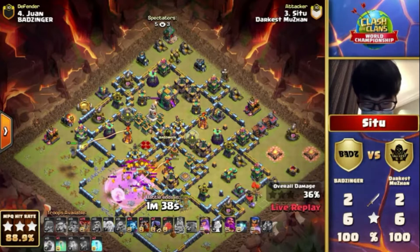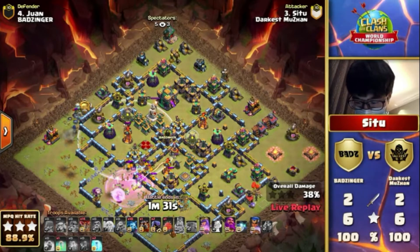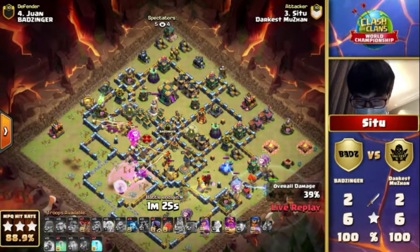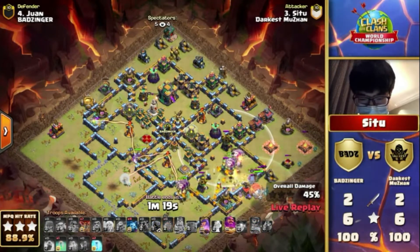He needed one more Wall Breaker. He's reacting here — he needed an additional Super Wall Breaker to go all the way to the core. Now the World Champion is clearing the left side. He still has the Blimp. Remember, Sitsu came with an attack yesterday that sent the Blimp all the way across the base to secure the Town Hall.